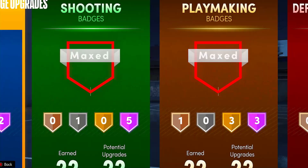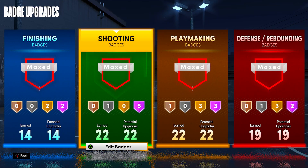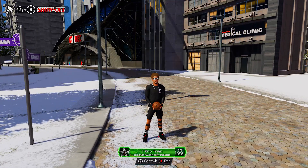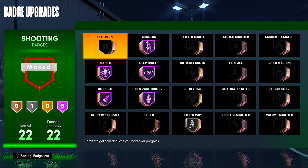Alright guys, so let's get into the first tip, which is the best shooting badges — the best layout for you guys to use your shooting badges. My build gets 22 shooting badges. By the way, if you guys want this build, a link to it will be in the description down below. As you guys can see, it's called a glass cleaning shot creator. I love making unique builds. This build does get like 77 plus badges, so you guys might want to make this build.